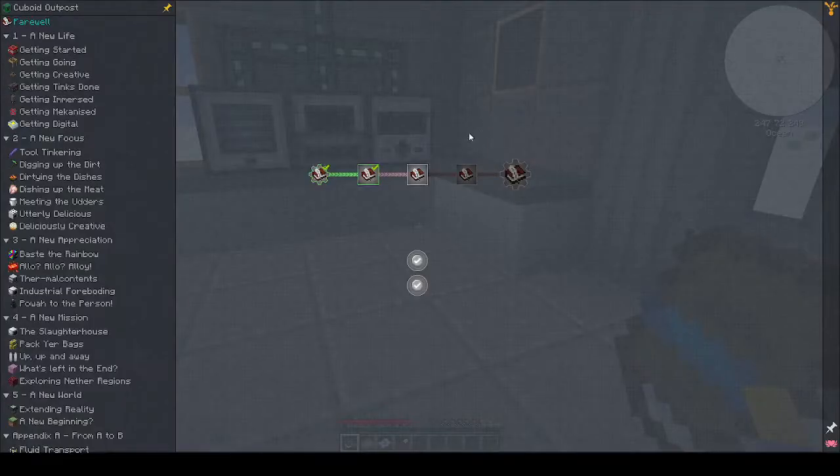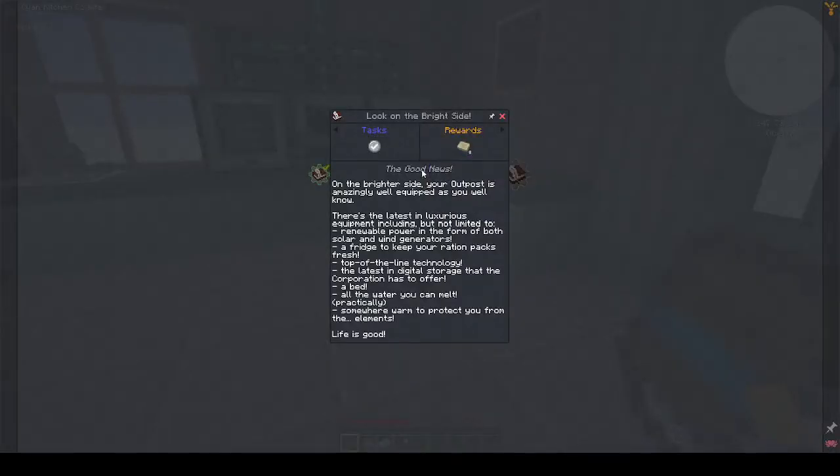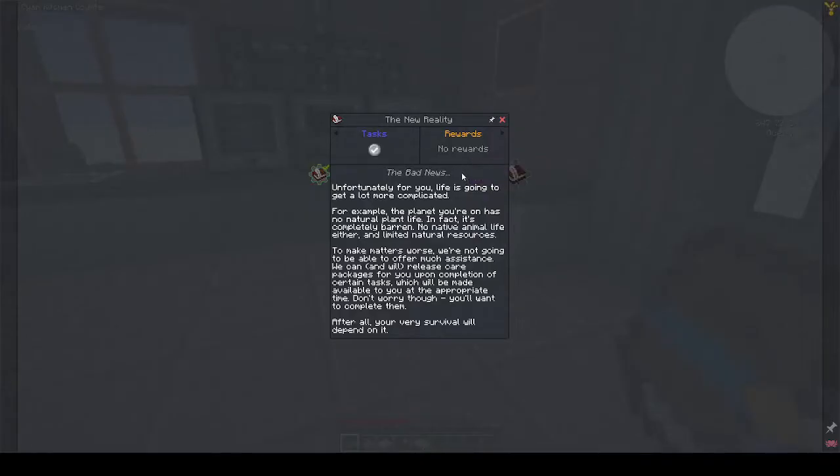There's an explanation of what happened. 'Look on the bright side' - your outpost is amazingly well equipped: renewable power, a fridge, top-of-the-line technology, digital storage, a bed, all the water you can melt, and somewhere warm. The bad news is there's no natural plant life, it's completely barren, there's no native animal life, and no unlimited natural resources.